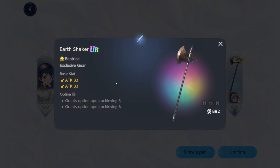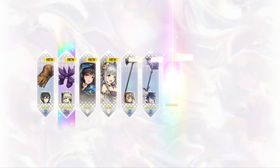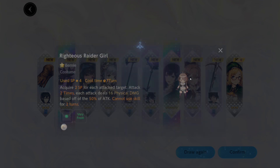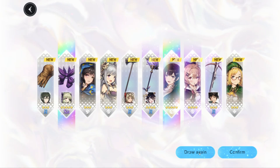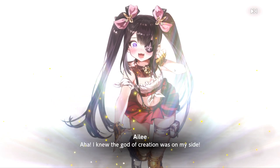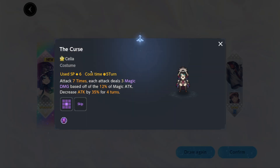Beatrice — attack, attack — I need the percentage substat, and this is Sayer. Still didn't pull anything. Let's see this one — Bernie, Lexis — no. Let me do a few more. I just wanted to show you how the game starts. I played a little bit and then after that you go straight to the infinite summons. That's pretty much it. Oh, this character looks freaking amazing — Celia.